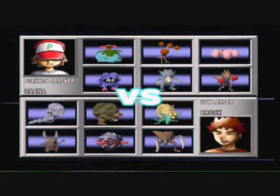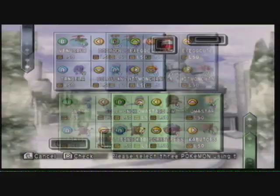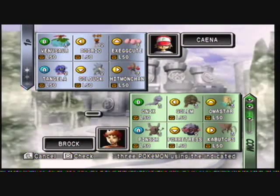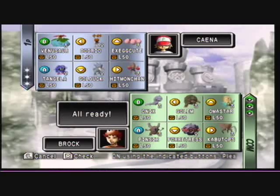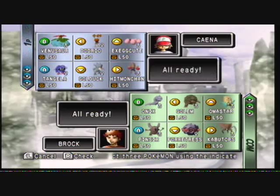Brock says: "So you finally made it this far. I'm Brock. Bring it on." You gotta love him — he's a pretty good character from the Pokemon anime. Jesse and James are pretty good too, but Brock's pretty good on the good guys' side. Anyway, I'm going to use Tangela, Golduck, and Hitmonchan and use them in that order. Let's go ahead and get started.